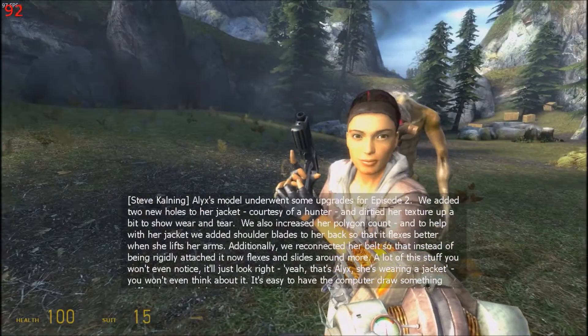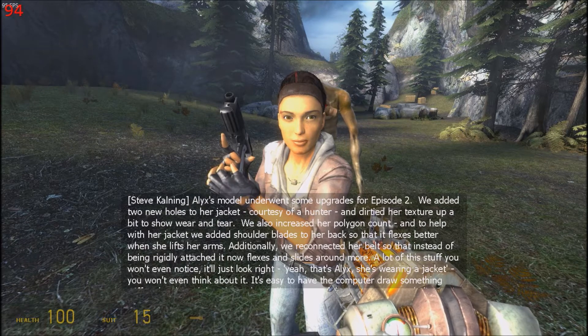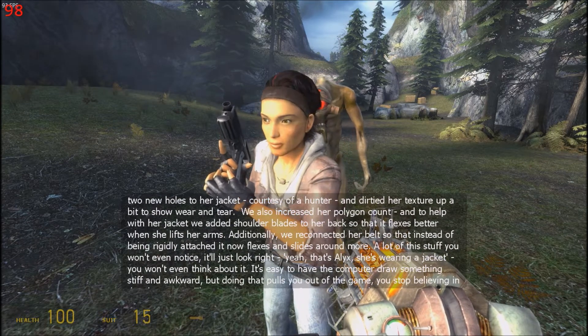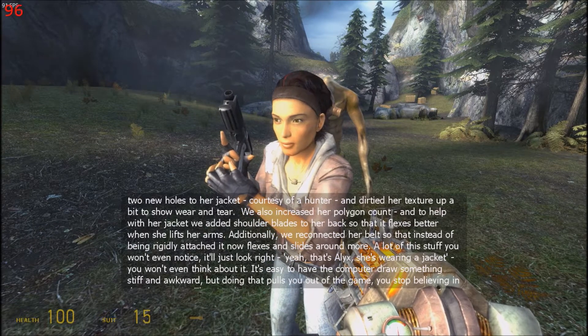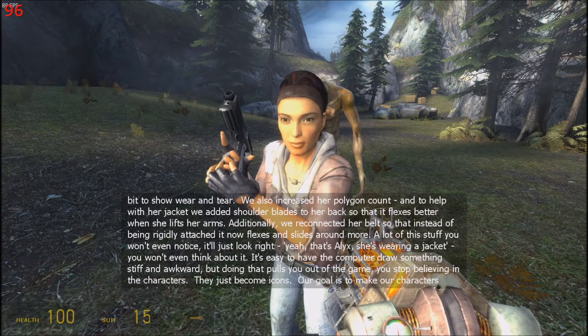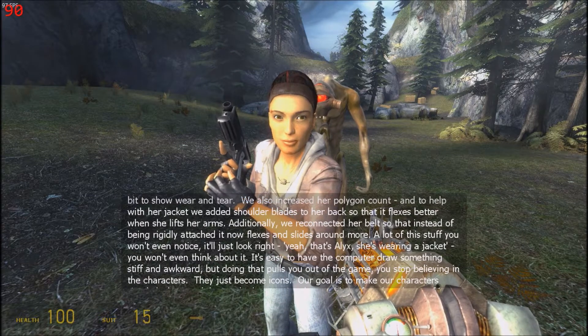Alyx's model underwent some upgrades for Episode 2. We added two new holes to her jacket, courtesy of a hunter, and dirtied her texture up a bit to show wear and tear. We also increased her polygon count, and to help with her jacket, we added shoulder blades to her back so that it flexes better when she lifts her arms. Additionally, we reconnected her belt so that instead of being rigidly attached, it now flexes and slides around more.